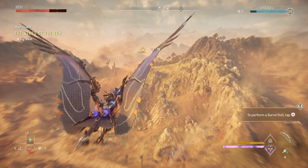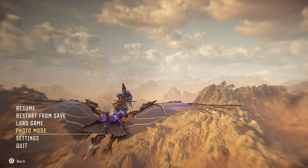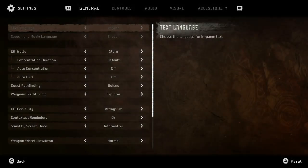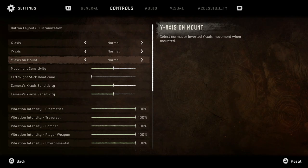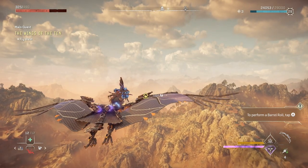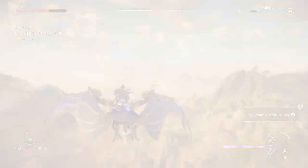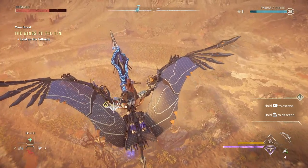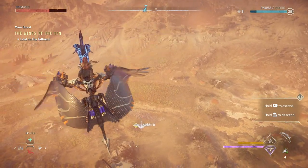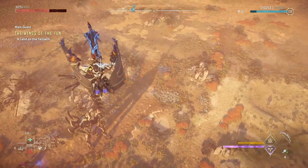Once you reach that point, you can override a sun wing and head out to fly. You just press X to go in a straight line. To go up and down you might be a bit confused because pressing up goes down and pressing down goes up, but you can change that in the settings really easily. You can also ascend and descend by pressing and holding R1 and R2, and you can land by pressing R2 as well — as you can see on the screen, on top of the tall neck in the desert.